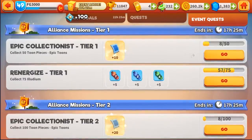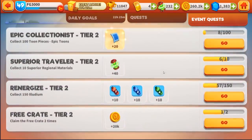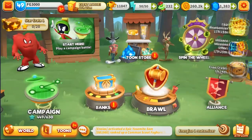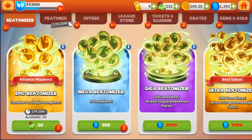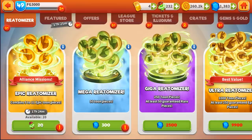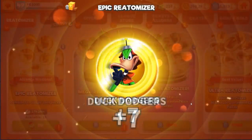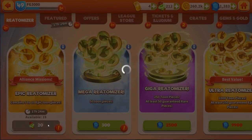I still need to collect some more toon pieces — I need to hit those epics. I'm probably going to have to use those gold tickets that I earned in this event in the first place. But look at this, ladies and gentlemen — there is a special Alliance mission version. I have no idea what's going on over there at Scopely headquarters, but I like it.